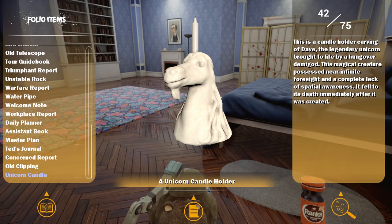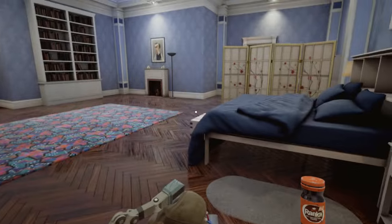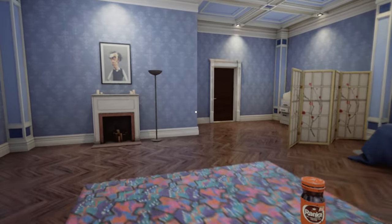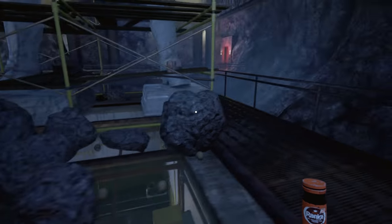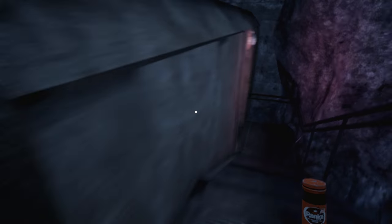What did I get here? Scandal holder - carving of Dave, the legendary unicorn brought to life by a hungover demigod. This magical creature possesses near-infinite foresight and a complete lack of spatial awareness. It fell to its death immediately after it was created. Okay, so it didn't come this way. It's to the bathroom there - I came this way. I'm going to go downstairs and try to put this on the coffee trolley, as it seems like the most logical thing to do.